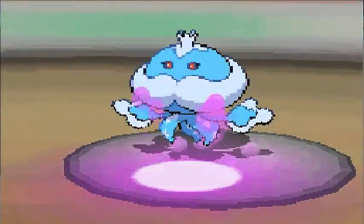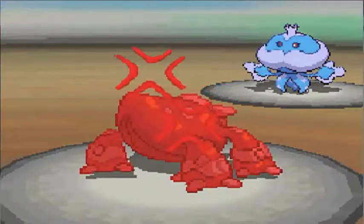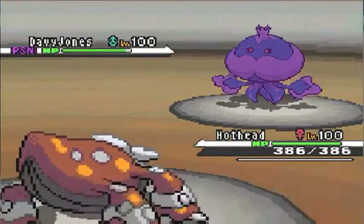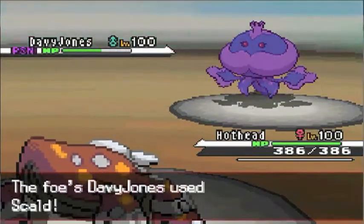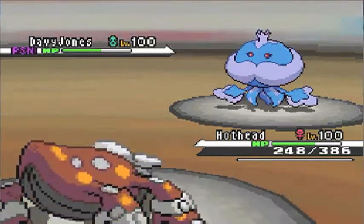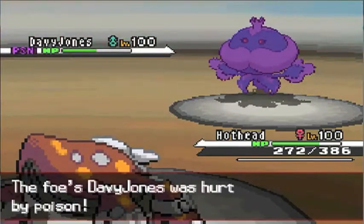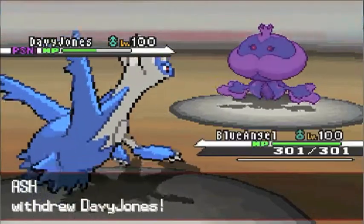I send in my Heatran just to get the Toxic off. I do outspeed — I don't have any speed EVs, but Jellicent is just naturally slower than Heatran. He goes for the Taunt again. I can't stall him out as much, because I do carry Protect on this one. It's especially a defensive Heatran with Protect, Earth Power, Fire Blast, and Toxic. So I'm going to go for the Earth Power to see how much damage his Shadow Ball is going to do to my guy. I get the crit, which doesn't really matter too much, just because he does carry Recover. Shadow Ball's going to do a pretty hefty chunk to my Heatran and I'm going to have to switch out.